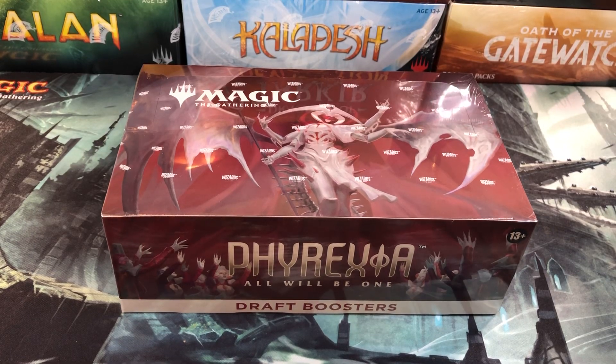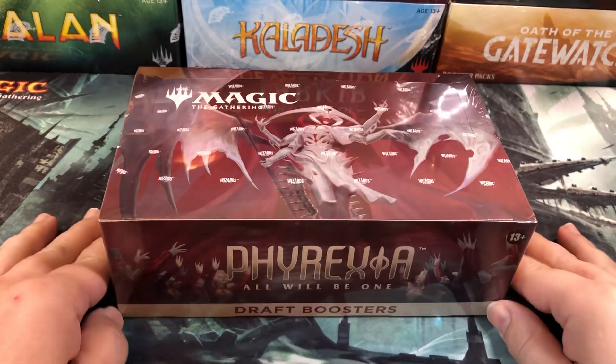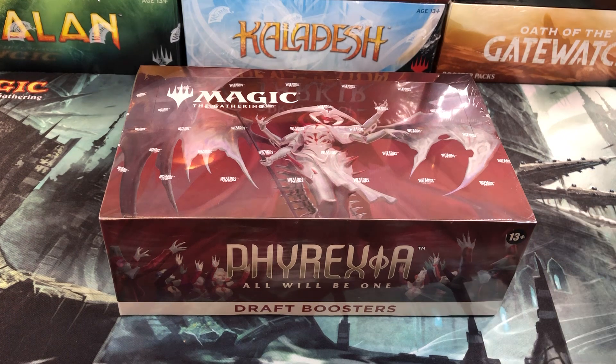Welcome back, Cardboard Warriors. How's everybody out there doing today? Got another Phyrexia One draft box, and we're going to talk a little bit about Pauper and Artisan while we're opening this one today.